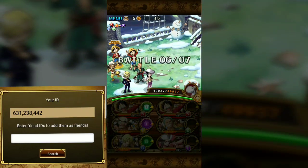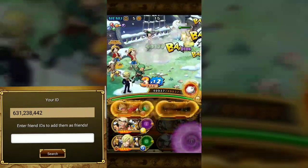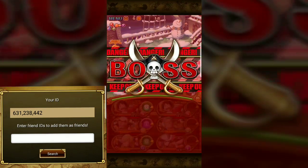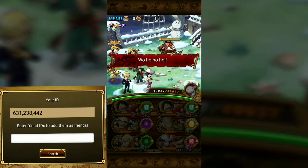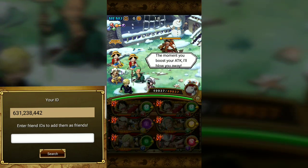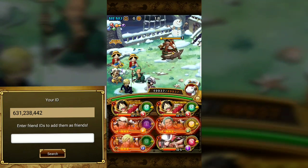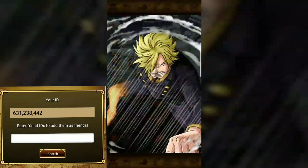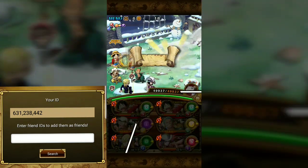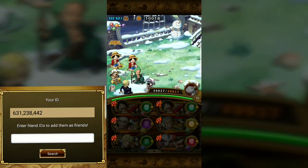Going to beat these zebra dudes up — we got 23/19 here. Here's the boss. Alright Roundbeard, what'd you do to me? You boost your attack, I'll blow you away. Let's go ahead and get some damage done — there we go, you're gone. Simple enough so far!